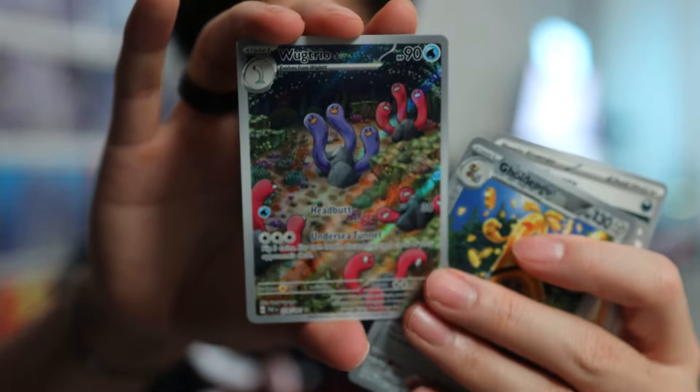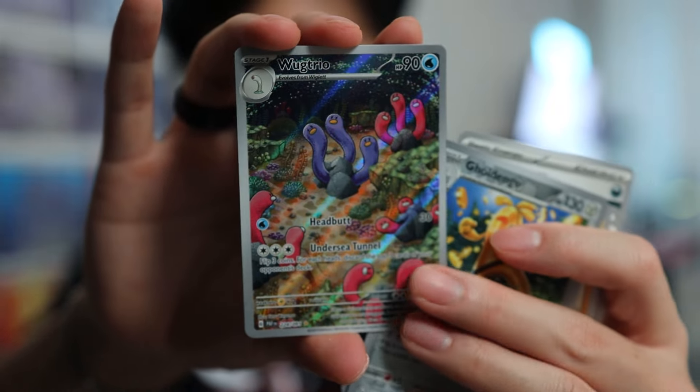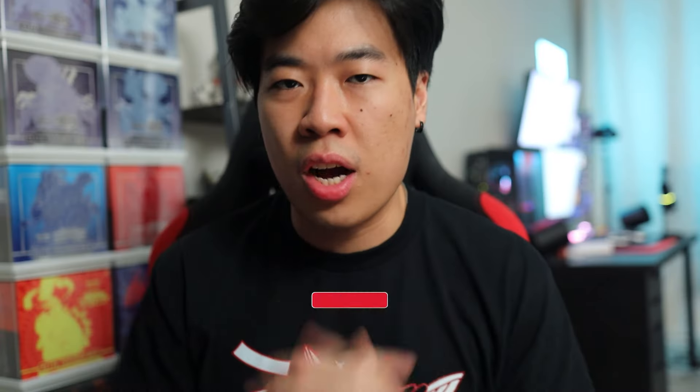Our first hit — the Wug Trio. Very nice looking. Let me know in the comments what is your taste card for this set. For me, it's the Aono Special Illustration Rare. And of course, the Scyther and Scissor Baby Shiny. Last pack from the sticker collection.